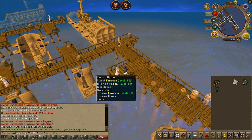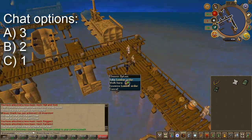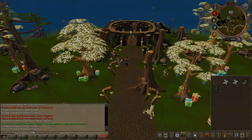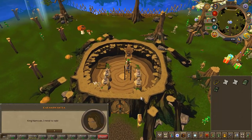You can go ahead and slay him and pick up the lumber order, or if you wish to just speak to him, do so and choose the chat options on screen. Either way, once you have the order, head back to the king and speak to him.